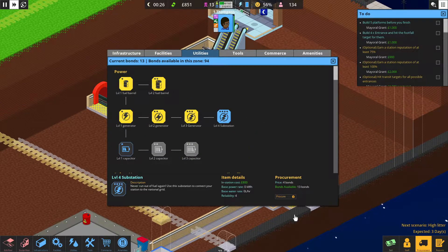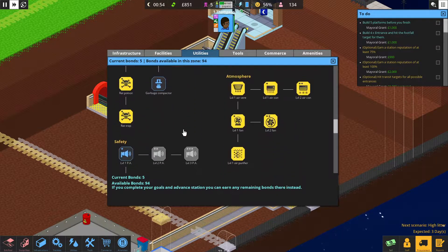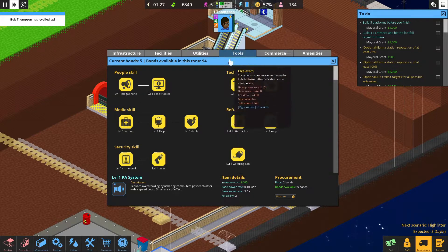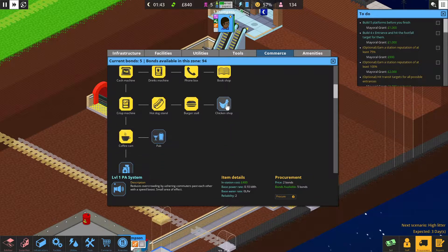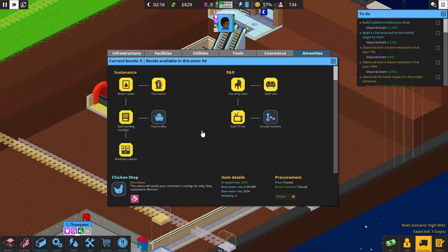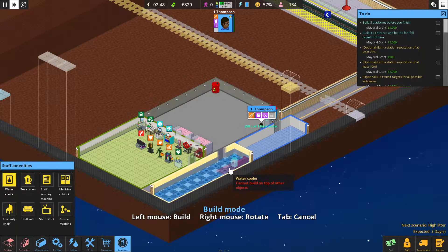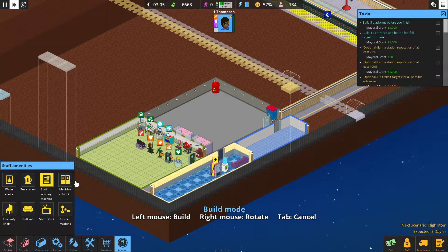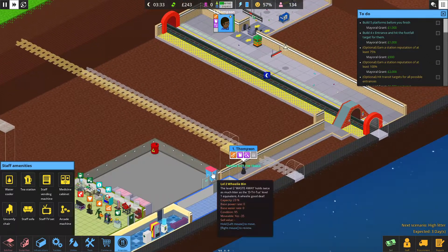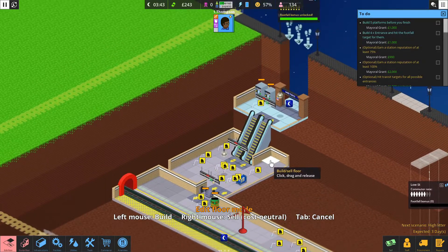I'm going to let my staff member do what he needs to do. In the meantime I'm going to look at what else I can buy. I can buy the substation four, which I'll try and convert at the earliest convenience, and the wheelie bin. Let's save the bonds on that. Are there any more tools? No. Food? Yeah, there is but I don't want to waste it just yet. Amenities? I need the arcade machine — but I can't afford it anyway.